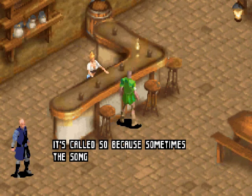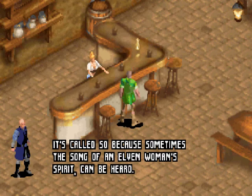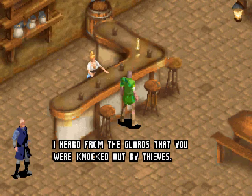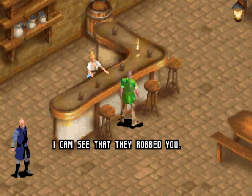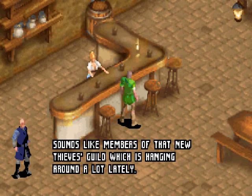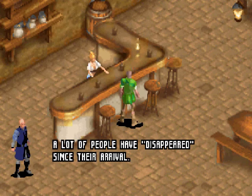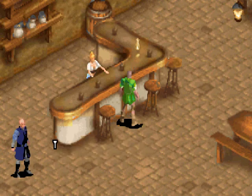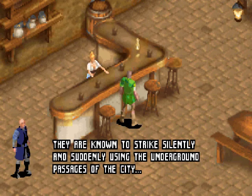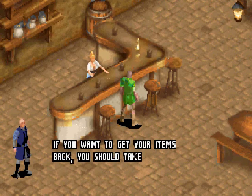We meet Aleth the bartender, who heard from the guards that we were knocked out by thieves. She explains a new thieves' guild has been around a lot lately, and many people have disappeared — mostly members of the old guild. They're known to strike silently, using the underground passages of the city. If we want our items back, we should look in the sewers — that's typical of rogues.